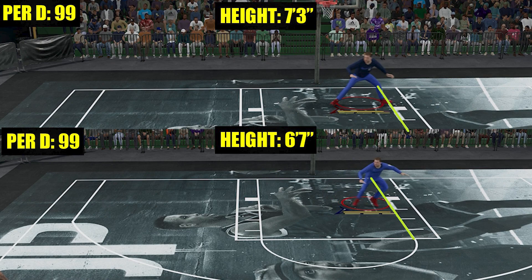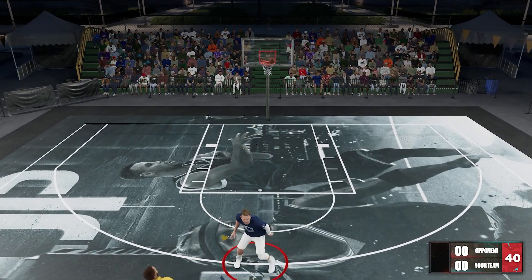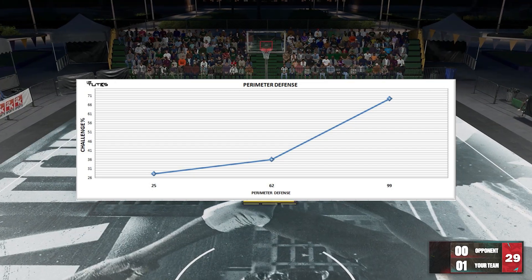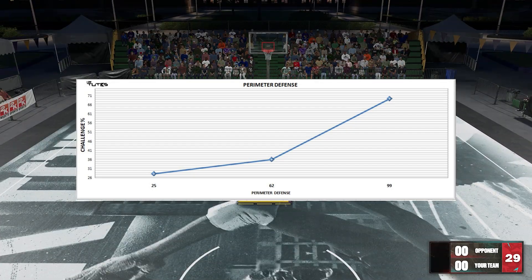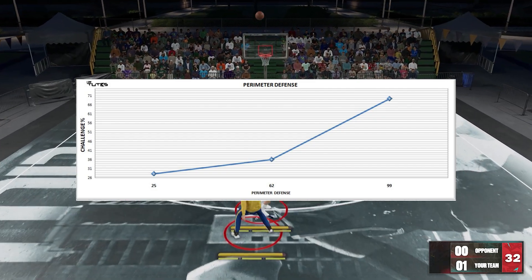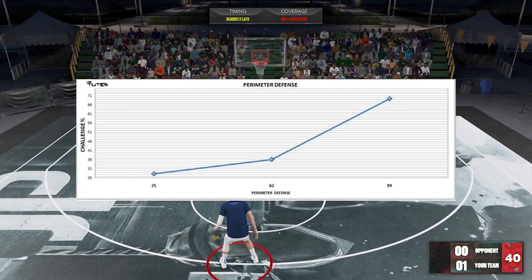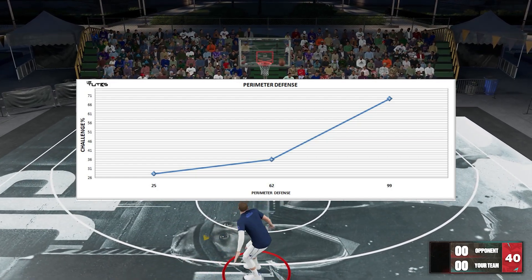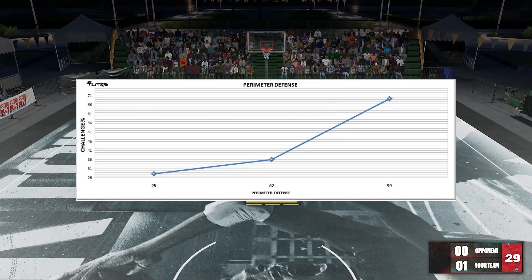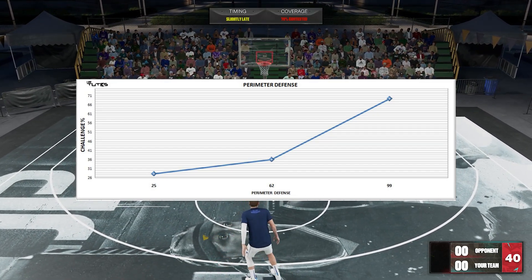Next, what about jump shot contests? I'll be doing the sequence in lots of repetitions, taking note of the contest percentage and getting the average. The results show pretty much the same trend as lateral movements — as you put more perimeter defense, the boost gets bigger and bigger. When looking at this graph, ignore the actual numbers since sliders in 2K might differ from the actual game. What's important is the trend: as you put more perimeter defense, the boost gets bigger and bigger.